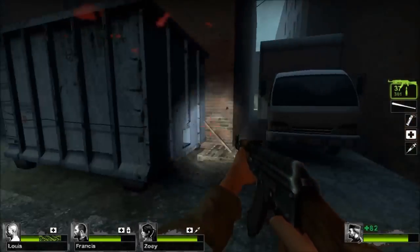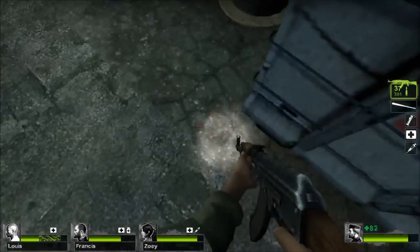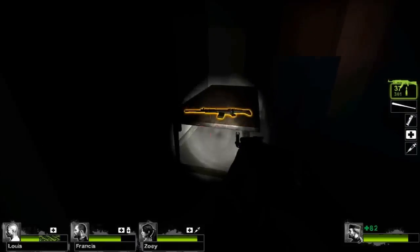In the third map of No Mercy, there's an area behind the gas station. It can be accessed by climbing the ladder. If the gas station is already blown up, there's instead a ramp to get up here.